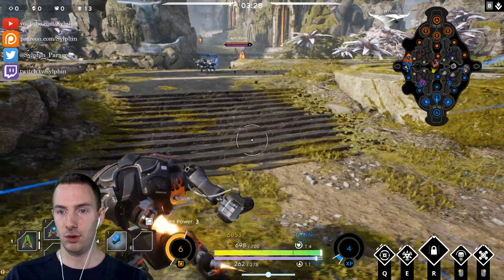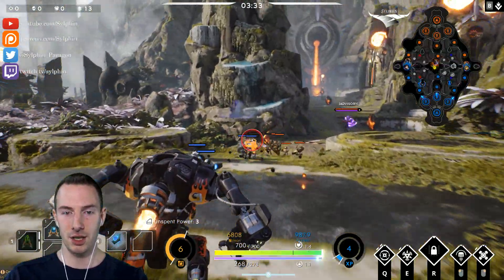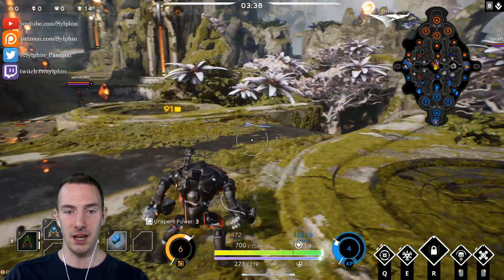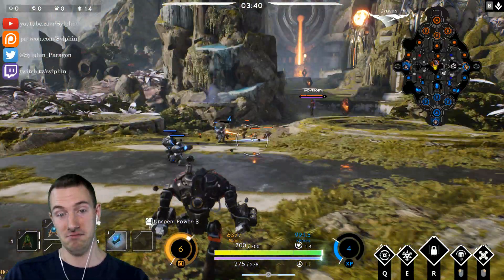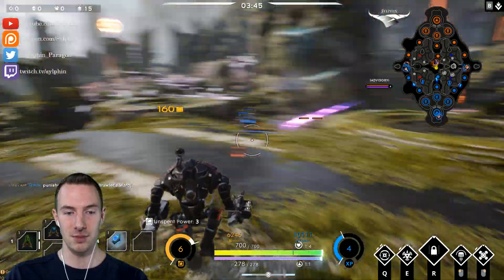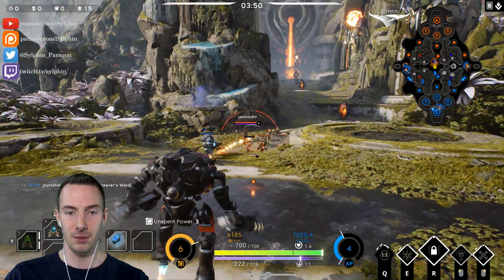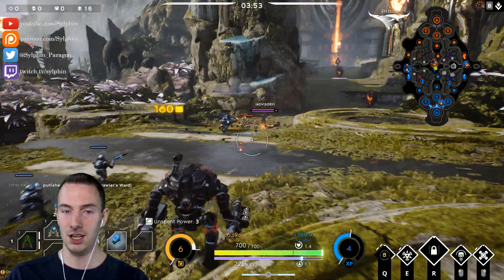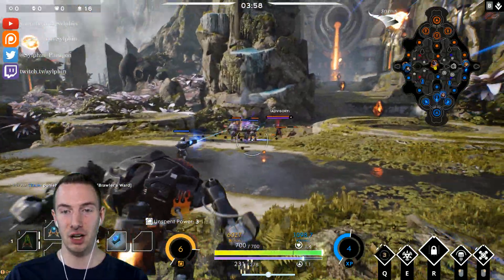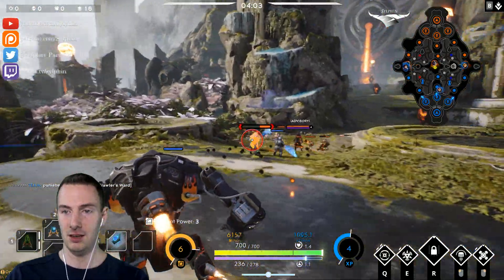The next ability we're going for is the R2000 missile, which I upgraded twice. It's our long range poke ability — you just shoot a missile and that's the main ability we're going to use to deal damage. Make sure that the enemy knows who they're dealing with. You can see how far you can shoot it — 2500 unit range, absolutely huge.